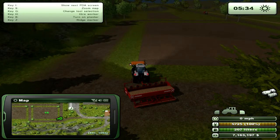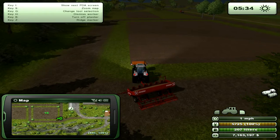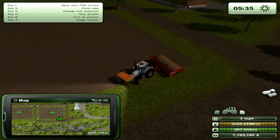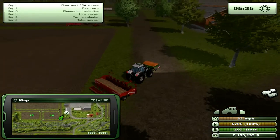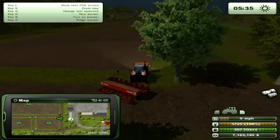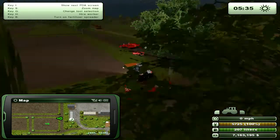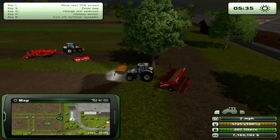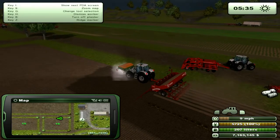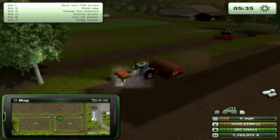Okay, so get your tractor, get a sprayer on the front of it, line up with your field, make sure you've got your seeder. Press H to hire, and notice the fertilizer level is not going down — it's staying at 100%. And if I hit G to switch to my seeder, the same thing — there's no change. So you can go ahead, do this, and allow your field to fertilize and plant at the same time.